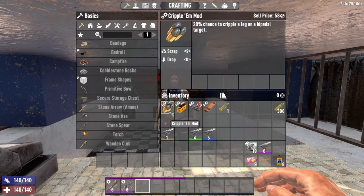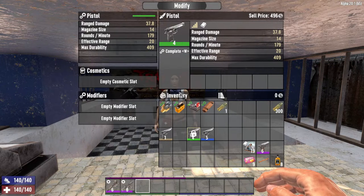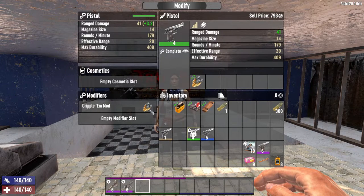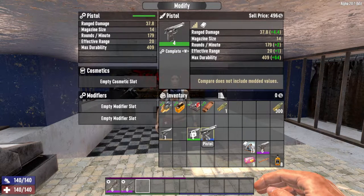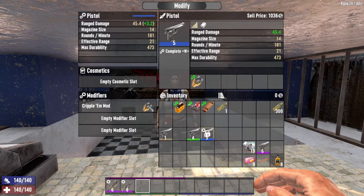Attaching a cripple mod with a sell price of 58 to a level 4 pistol takes the value from 496 to 793 dukes — adding 297 dukes. Doing the same to a level 5 pistol goes from 648 dukes to 1,036 dukes, a 388 duke increase. So you always want to add unused or unwanted modifications to the highest level items you have.